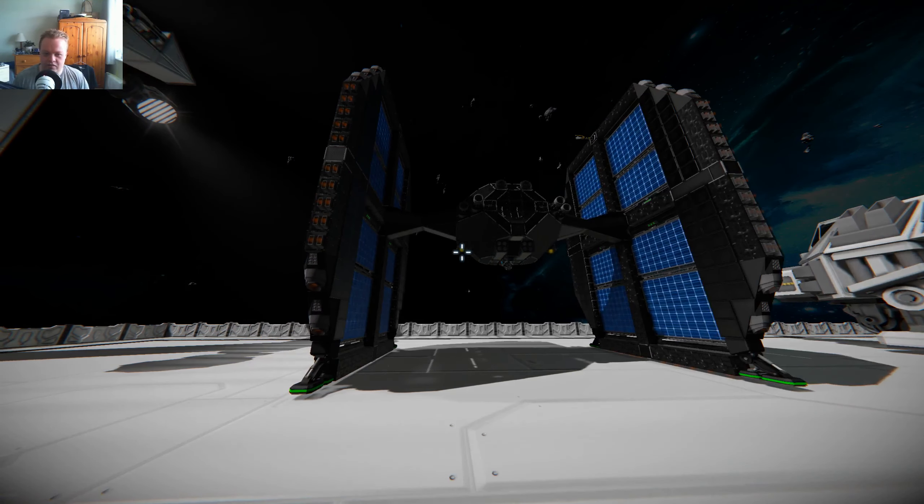Deflector shields also have a problem with bullets sometimes — bullets get let through. The actual wings themselves house a lot of the maneuvering thrusters for this thing, making it quite nippy. It's not the fastest vehicle considering its size, but it would probably be a medium sort of toughness fighter. Behind these panels are essentially tons of energy shields embedded in the wings, so we have two layers of shielding.